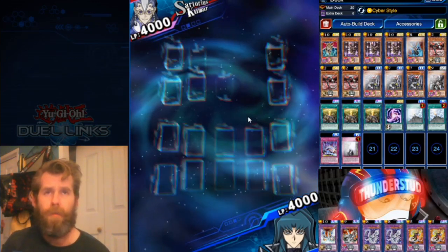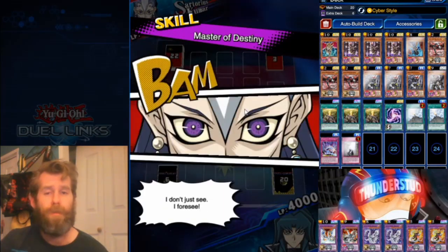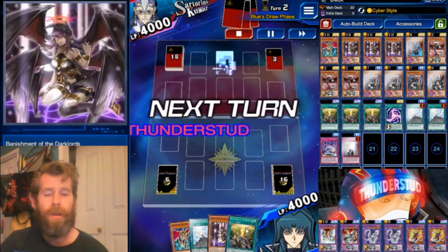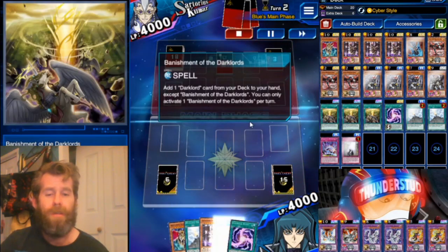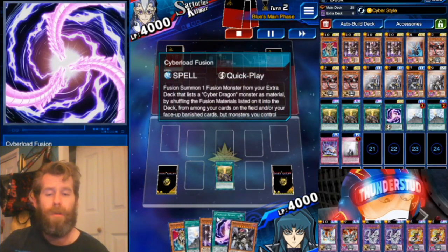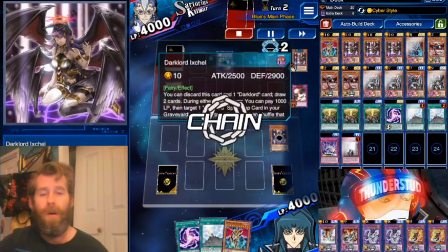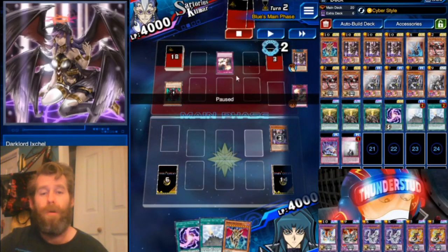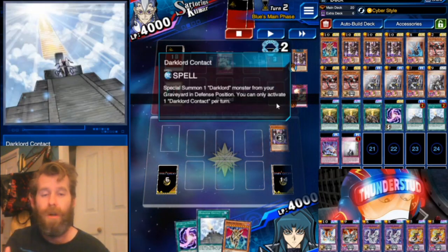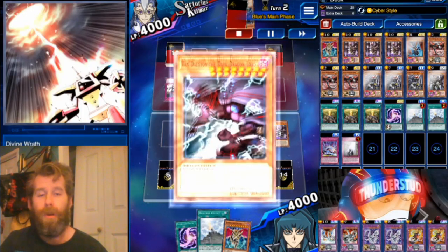Here we are facing a Sartorius, going second. You have first or second turn plays with this deck, but you probably prefer first-turn plays. He's definitely using Master Destiny — we have Contact, Exhal, Banishment, all that great stuff. He sets one face-down. We top-deck our Cyber Load. We use a Banishment and throw away our Exhal — doesn't even matter, we still have the whole combo without the plus two with just these three cards in hand.